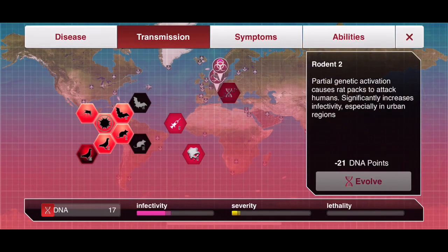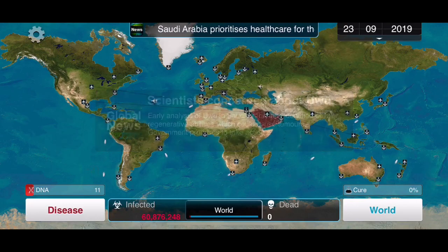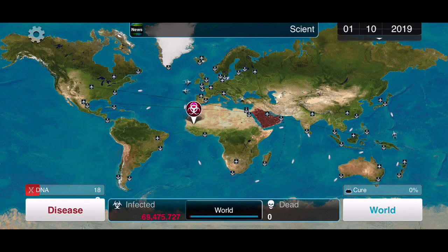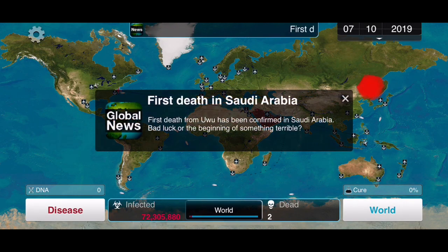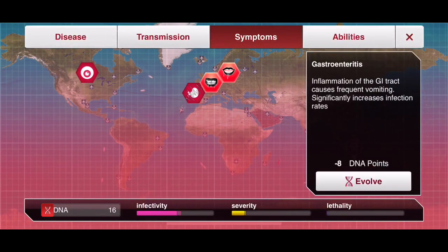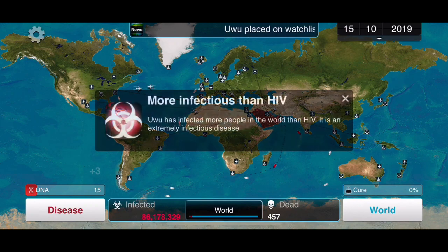Next we want Rodent 2, and then Bat 2 — that's good. That's basically it for transmissions. What we want to do next is work towards the zombie abilities and zombie symptoms.